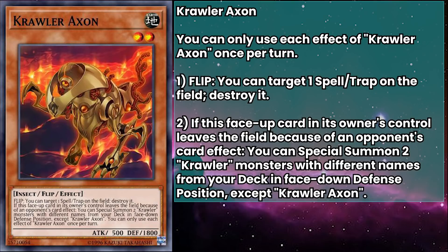Let's start with Crawler Axon. They have 500 attack and 1800 defense, and their flip effect can target a spell or trap card on the field and destroy it. Have you ever wanted a Mystical Space Typhoon that was also a monster? It also has the fun distinction of being able to destroy your own spells and traps, so if you have a card you want to trigger a destruction effect on, or an annoying floodgate you no longer want to deal with, Axon can axe it.